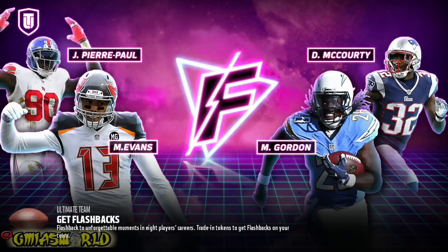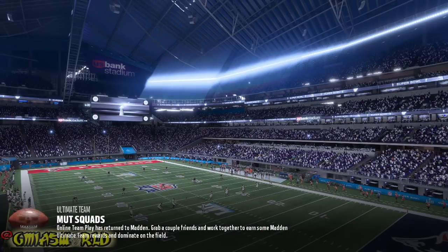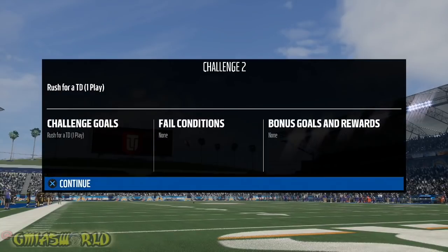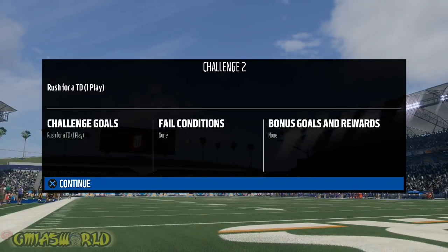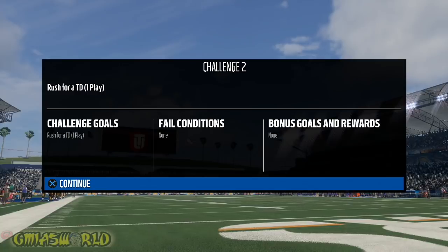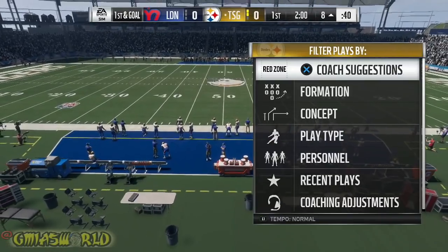Randy Moss has a 98 speed, and I got John Ross — he has like a 98 speed too. What I'm thinking about doing is going after the Madden coach, because I'm going to be playing some newer games in the coming months. Obviously I'm going to give you guys Madden, but there's going to be other gameplay. God of War is coming next month and I really love that game. I want to utilize these coins and cards as much as possible. We're going to rush for a TD in one play.